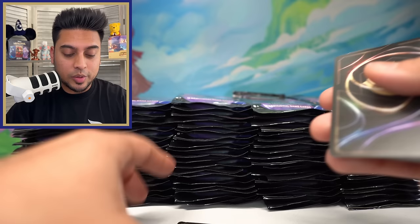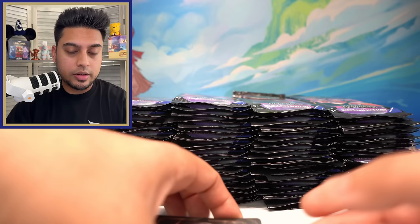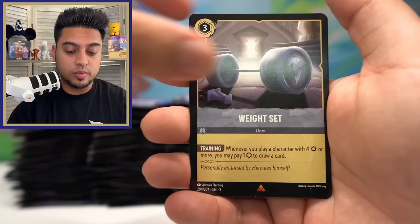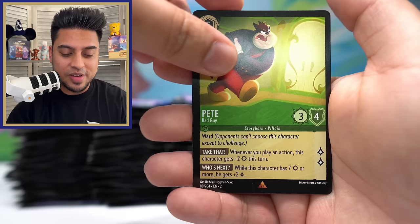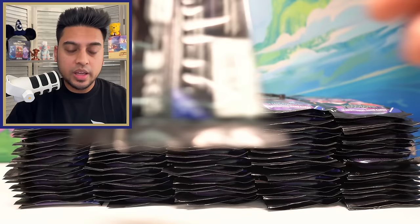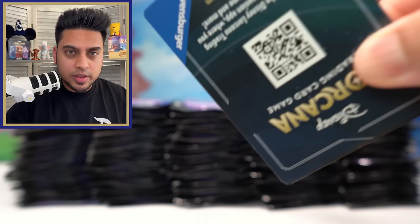We still have 99 packs to go, so we have a lot of chance to pull some nice cards. For legendaries, our goal is probably about four per booster box, so maybe around 16. If we can get a little higher — 16 to 18 — that'd be nice. We've got a weight set rare, Pete Bad Guy. We've actually pulled two enchanted Pete Bad Guys on the channel already, so Pete just loves us. Another common foil, Owl.